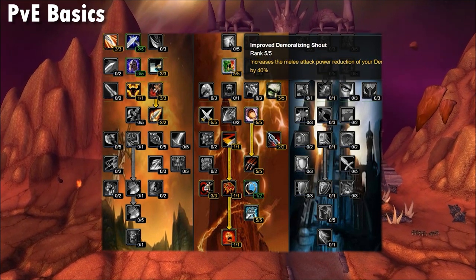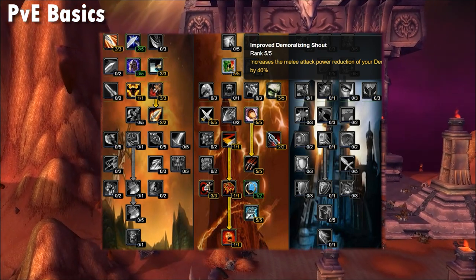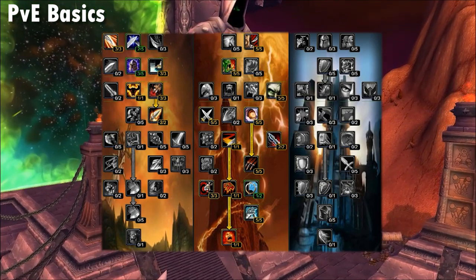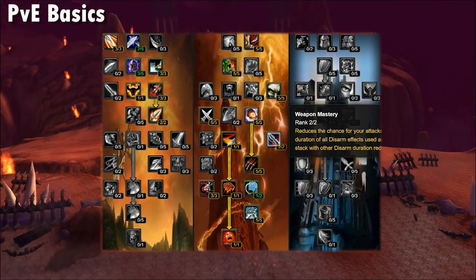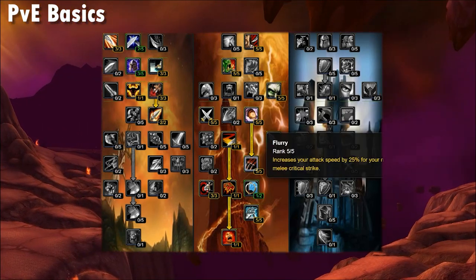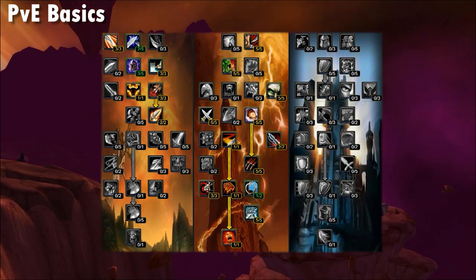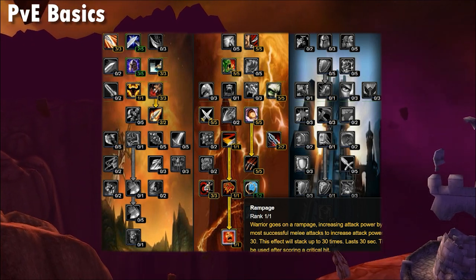In the Fury tree, take five percent crit from Cruelty, five in Improved Demo because Unbridled Wrath's proc chance is greatly lowered with a proc-per-minute system in TBC, five in Commanding Presence for better shouts, five in Enrage to access Flurry, five in Dual Wield Spec, and max out Weapon Mastery to reduce chance to be dodged by two percent. Finally, take five in Flurry, three in Precision, one in Bloodthirst, one out of two in Improved Whirlwind, and five into Improved Berserker Stance alongside Rampage — the new damage cooldown for Fury in TBC.